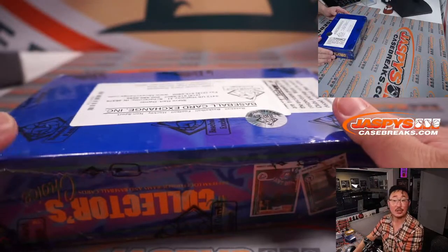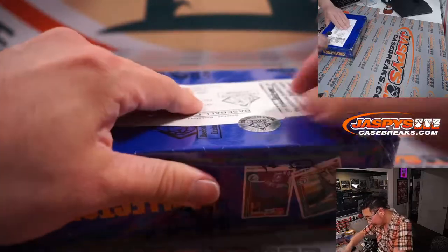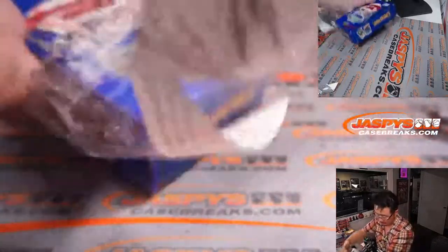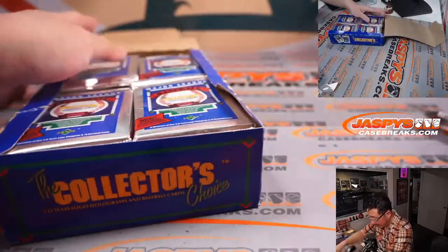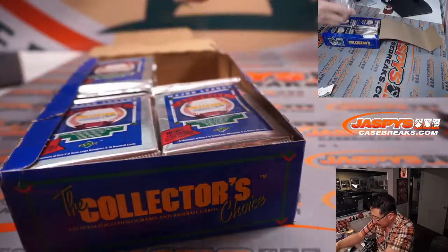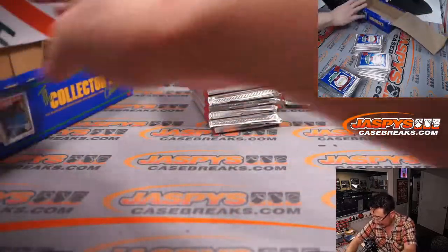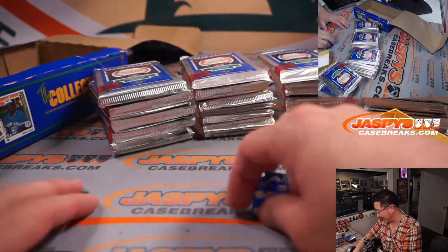Oliver and Daniel are mentioning Rainey Johnson and Biggio as well. Let's see what we have. We're just going to grab three random packs out of here. I guess we'll use the dice to find which stacks we're going to do.